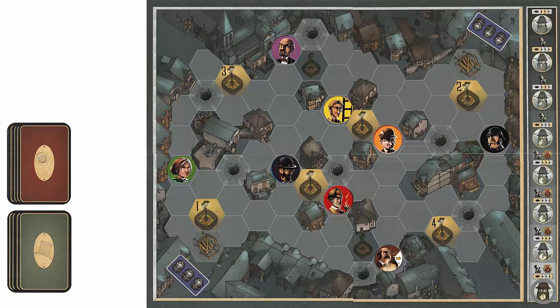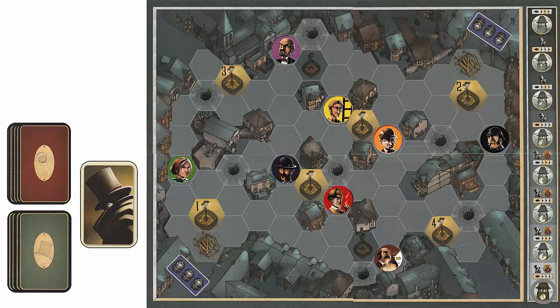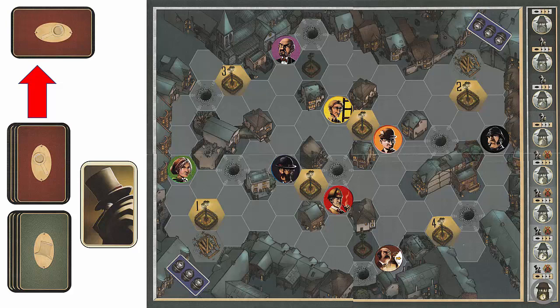The witness card is placed visible side up to start, meaning Jack cannot escape during the first round. The player playing Jack draws one alibi card, secretly reads it, and places it face down. For this playthrough, Jack drew the alibi card for Miss Stealthy — the character he will be impersonating. This alibi card is not shown to the detective.